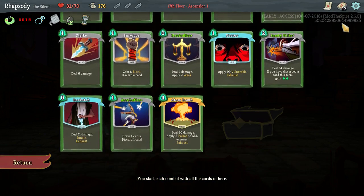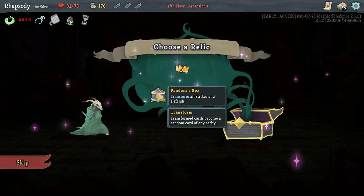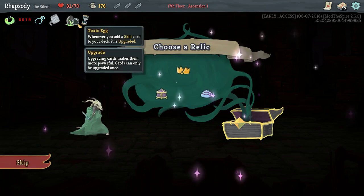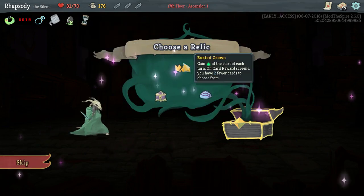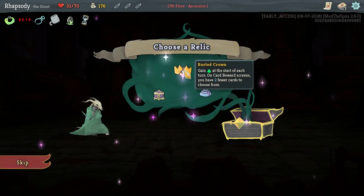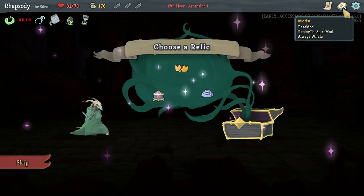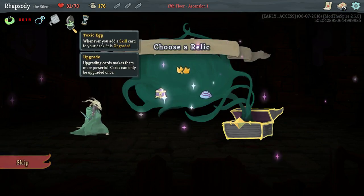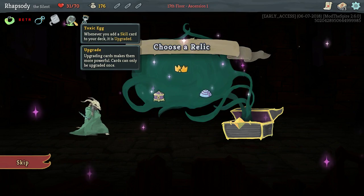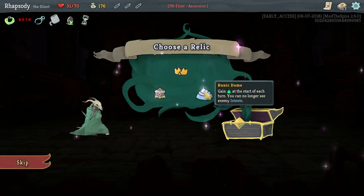Atom Bomb is currently uncastable, and I do need extra energy so I can play more of my cards. I already have some extra draw to support it. Pandora's Box transforms all Strikes and Defends — not taking that. Busted Crown gains energy at start of each turn, but on card reward screens you have two fewer cards to choose from, which is a problem because we need more aggressive cards.